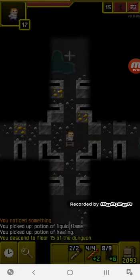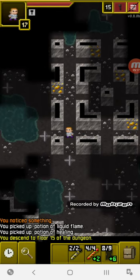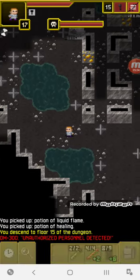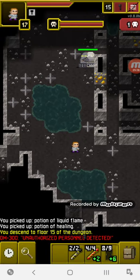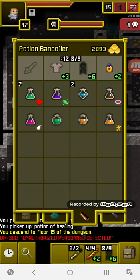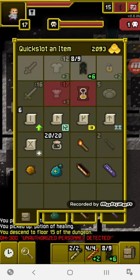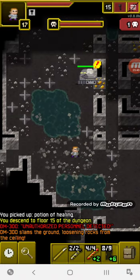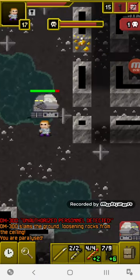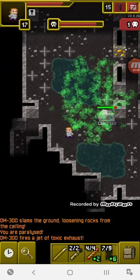Now we're going to fight the boss. The room has been completely reworked and looks a lot cooler. Once you walk in you're sealed off and locked in. Here's the DM-300 — literally the same model as the DM-200 but bigger. You can pause and read all the text, but I already know what to do. There's water over there so an inferno brew probably isn't a great idea. Let's use some javelins for chip damage. I'm going to cloak for the paralysis attack. Keep him off the exposed wiring because that buffs and heals him.